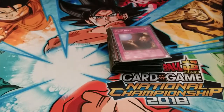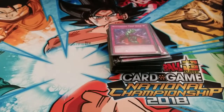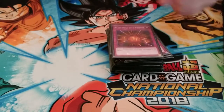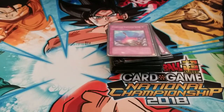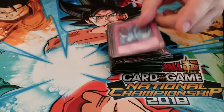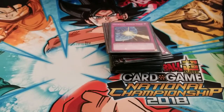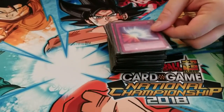Trap Hole, Acid Trap Hole, Deep Dark Trap Hole, Bottomless Trap Hole, Ring of Destruction, Blast Held by Tribute, Compulsory Evacuation Device, Proof of Powerlessness, Blind Obliteration, Torrential Tribute, Quaking Mirror Force, Drowning Mirror Force, Storming Mirror Force, and Mirror Force in very nice foil.